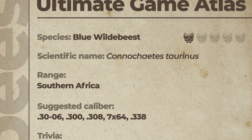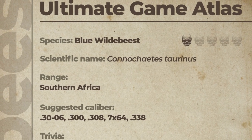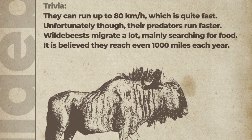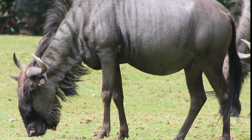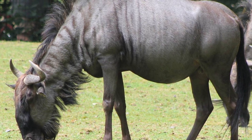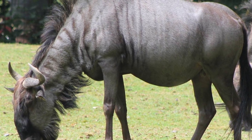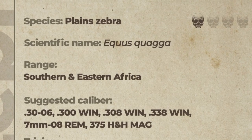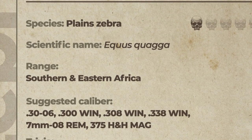The blue wildebeest is a very iconic animal of southern Africa. The suggested calibers are the 30-06, 300, 308, 7x64, and 338. These creatures are pretty quick — they can get up to about 80 kilometers an hour — but unfortunately their predators are a bit faster. They migrate about a thousand miles each year. Their lethality is a one out of five, so they're probably just going to get out of any area where they sense danger.